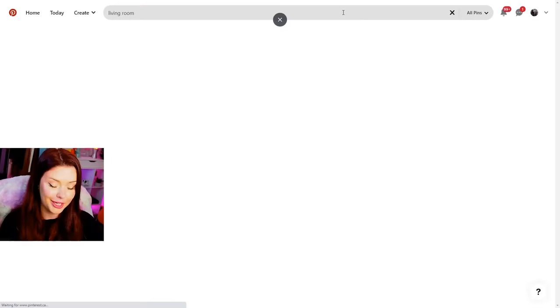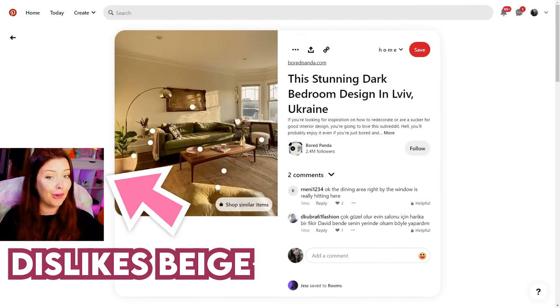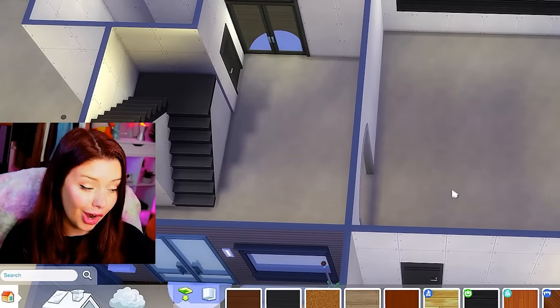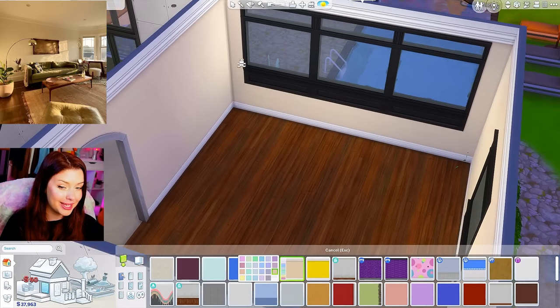Let's search. The first one that comes up is kind of interesting — not what I expected at all. But okay, we're going to make this work. I didn't add any flooring here because I wanted to wait and see what we got. I think I might use this Eco Lifestyle flooring with a cream colored wallpaper.